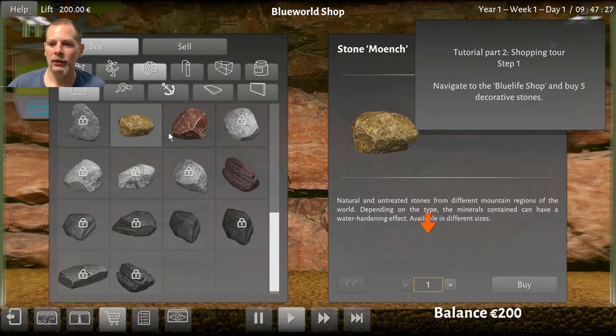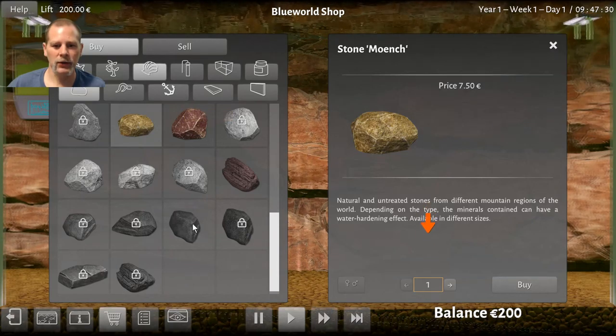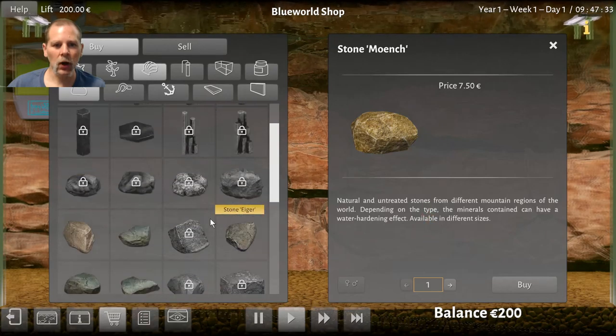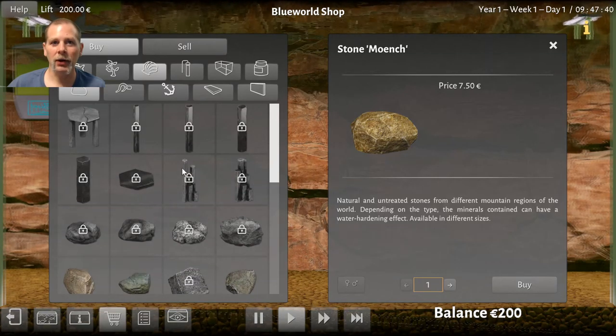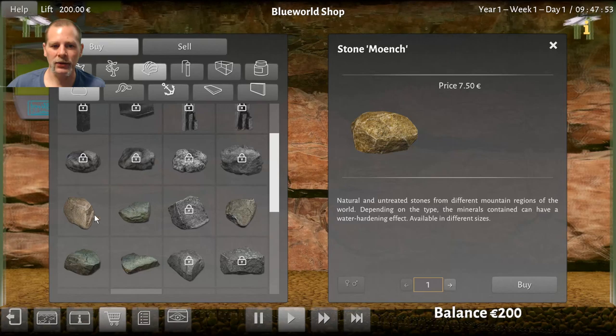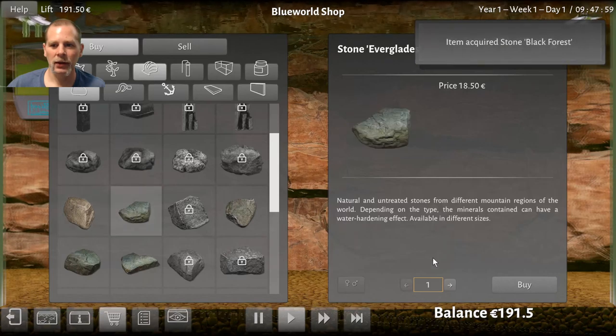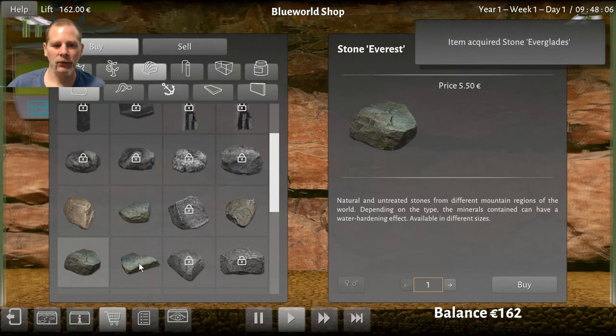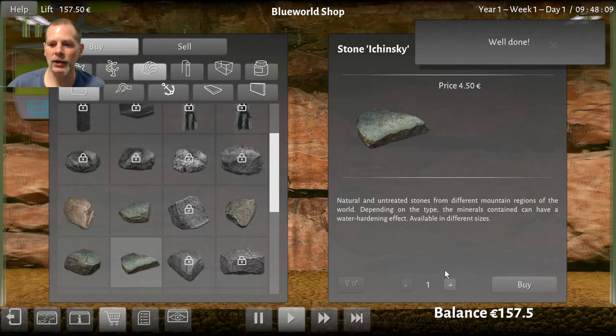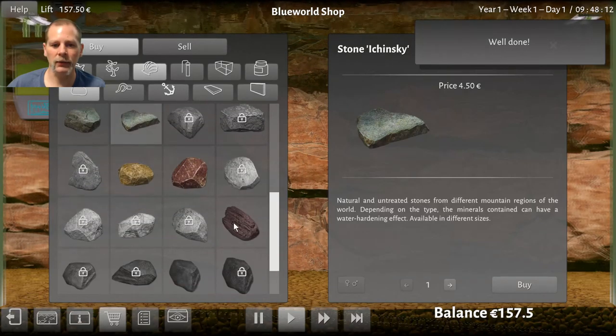Let's buy them — one, two, three... looks like there's three we can buy, but there's more. I think you have to unlock them. I assume when you get more advanced tanks you can do that. I'm not sure if they do saltwater yet. We'll just buy five of them — you can buy two of each too if you wanted, but we're just going to do those five.